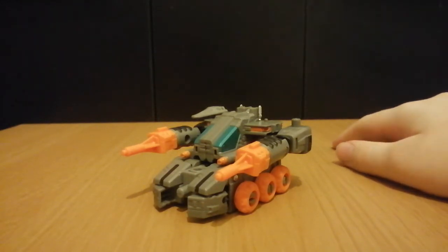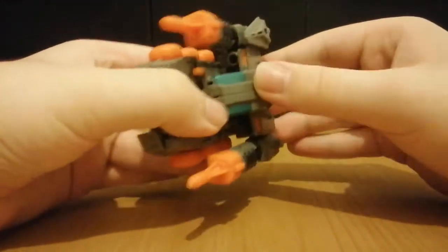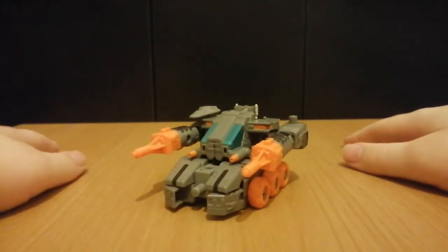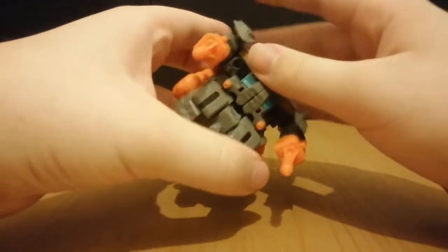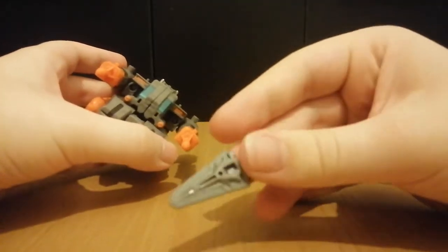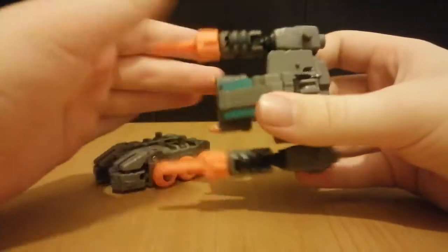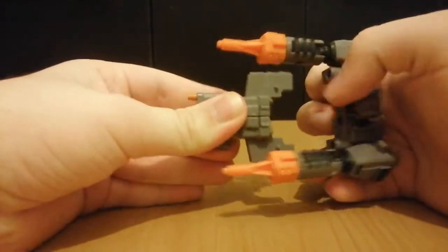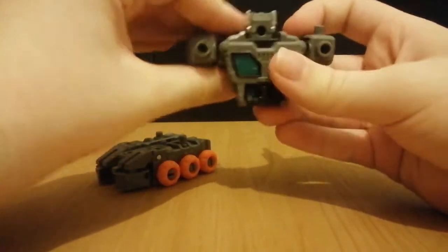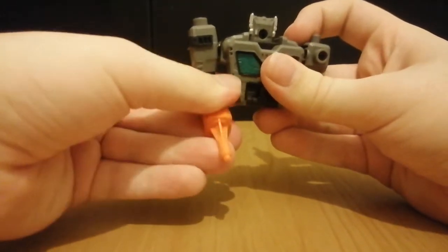Let's just go on to the transformation. Now with the G1 Scorponok accessory what you would do is just open him up, but with this guy his transformation is actually much more complex. So what you're going to do - this is optional but you can remove this blade. I'll rip this guy in half again. Actually pull this bit off. We're going to transform the top half first, so bring the arms down.